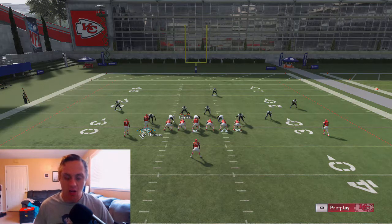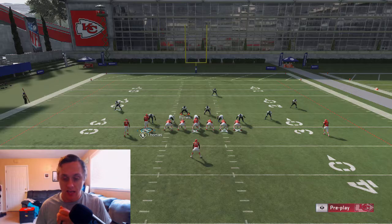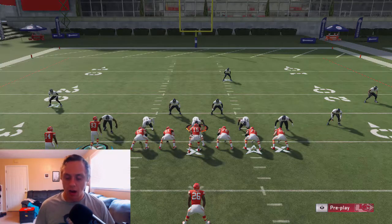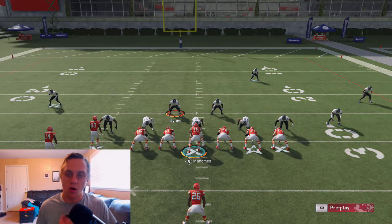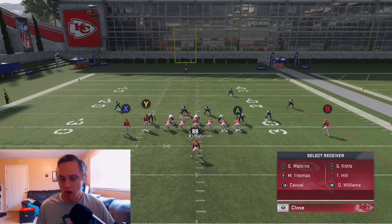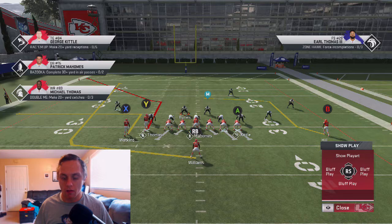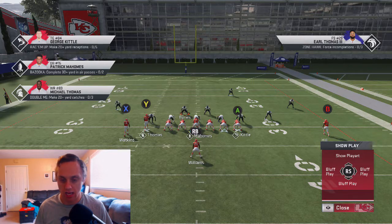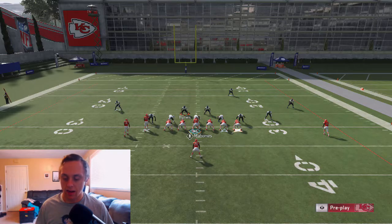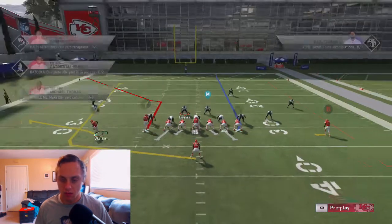First, go to max protect. We want to put our tight end on a delay fade. The way we're going to use this is by attacking the user on two sides of the field. Make sure you're running this with two wide receivers on the wide side of the field — wheel routes always run to the wide side. Position on the right hash mark; added benefit is Patrick Mahomes is a righty, giving more efficiency. Then put the tight end on check and release, X on a flat route, B on a smoke screen.